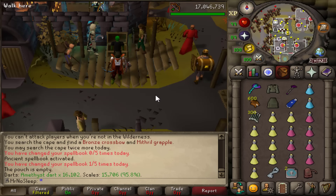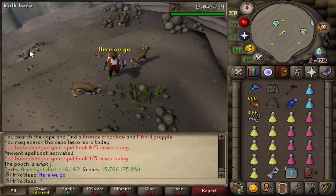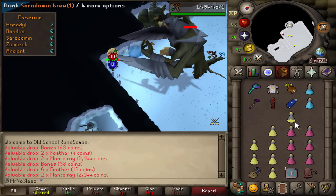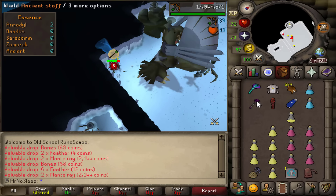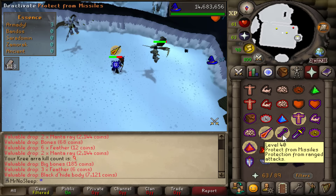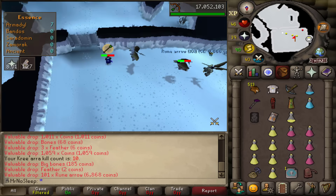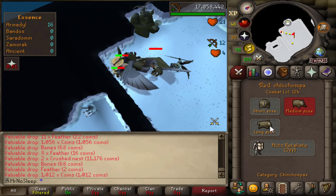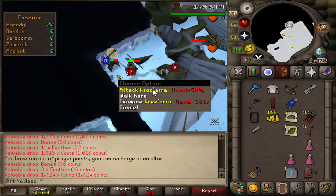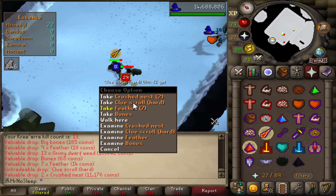We obtained two ecumenical keys, so it's time to start Armadyl. I'm starting at eight kill count from a long time ago and continuing onwards. I'm using red chinchompas from my hunter grind, around 15,000 in the bank. Some people like to do Saradomin first to unlock the ACB, but personally I find most of my damage at Kree'arra comes from the chinchompas.